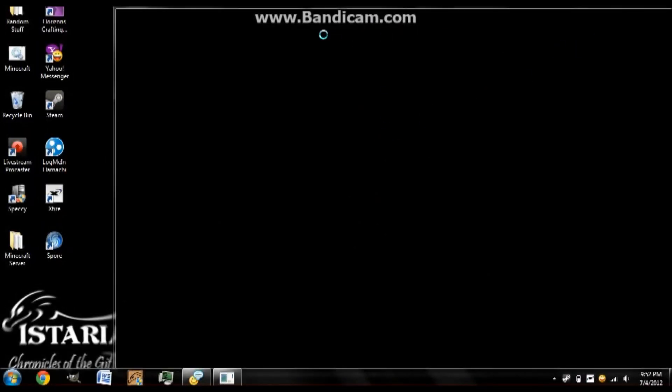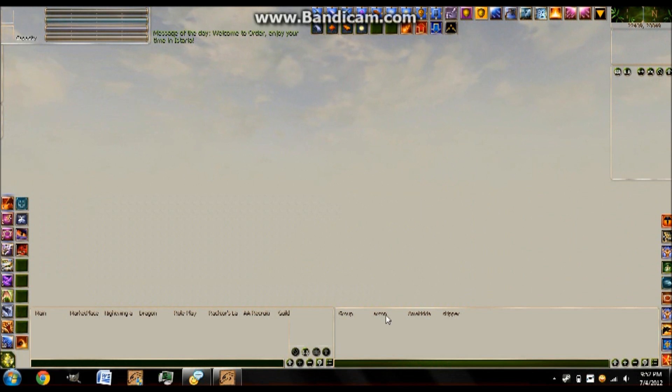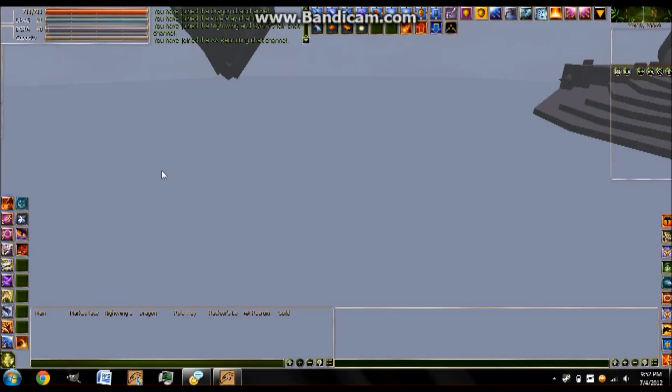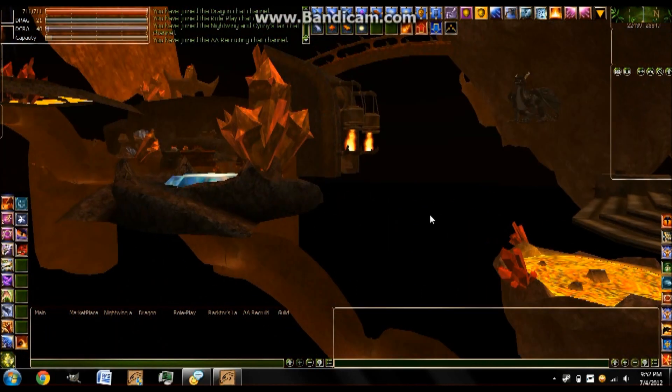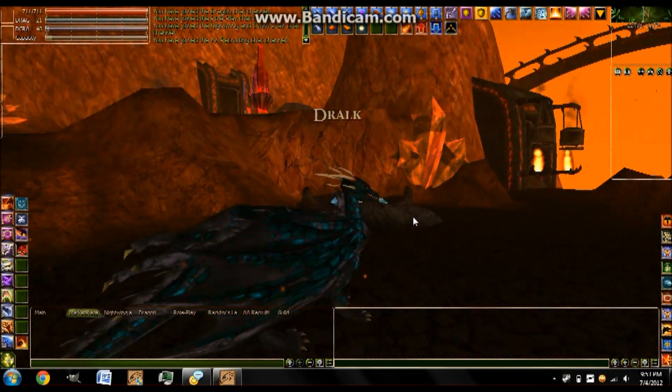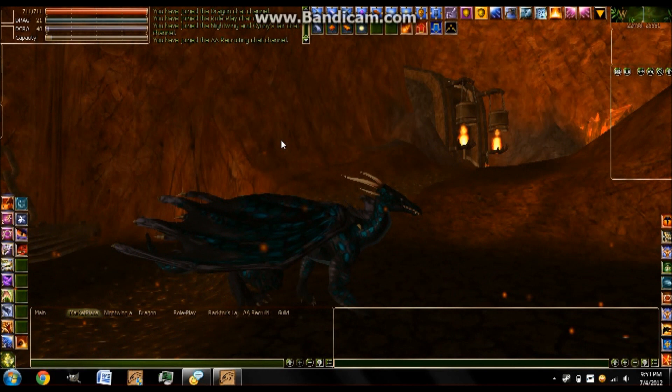Alright, here we are. Now that it's started, it's loading up. I have the loading screen off, so that's why it looks weird. There we go — the level's loaded. And there we are. I'm in first person. This character is actually a Hatchling, and he's only level 21. So he can't fly. Let me just show you — why is this freezing up? It's been crashing a lot on me lately. It happens to a lot of people, I have no clue why.